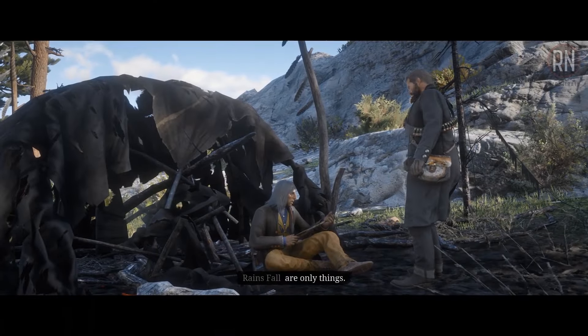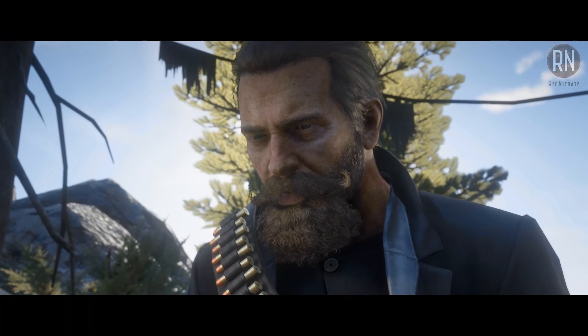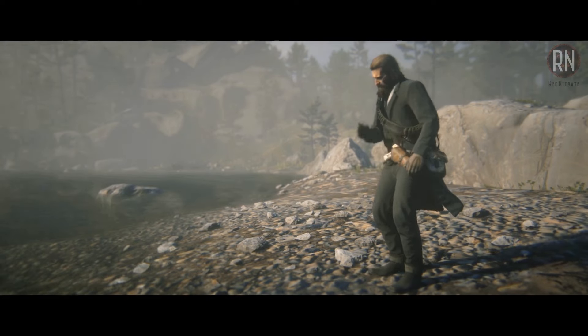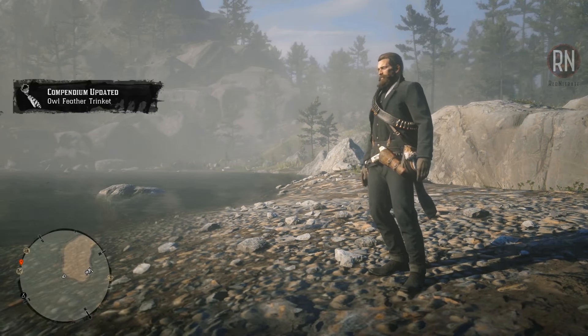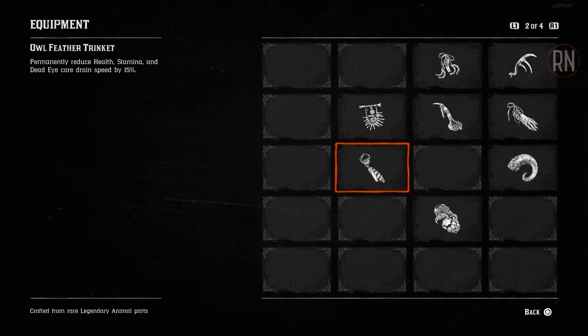When you get back you will hand over the stolen items and Rainsfall will ask you if anyone was hurt during the encounter. If you successfully manage to go the passive route, he will congratulate your efforts and reward you with the new trinket right there on the spot. After a small final cutscene you will exit out from the mission and be notified of your new acquisition. And there you have it, the Owl Feather Trinket, which will permanently reduce your health, stamina and dead eye core drain by 15%.